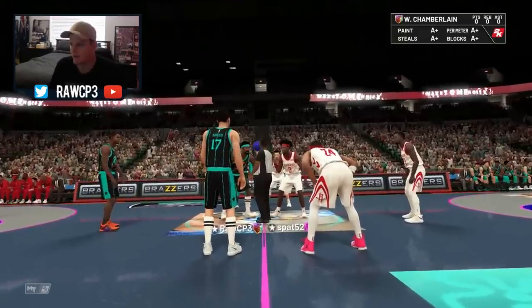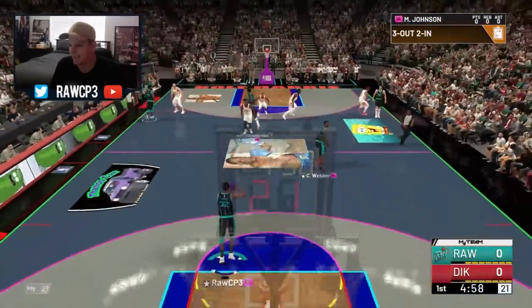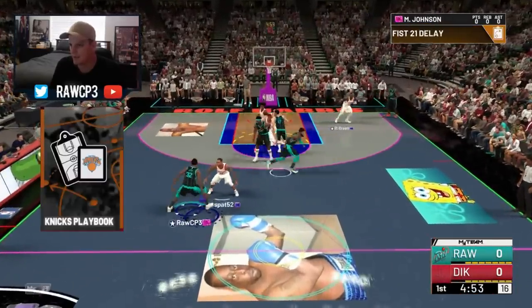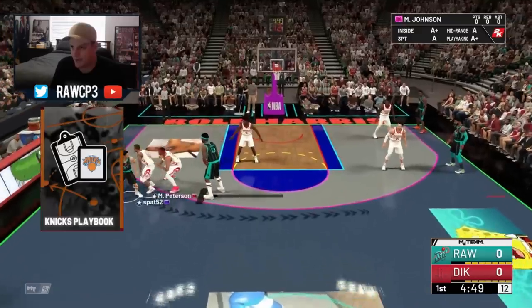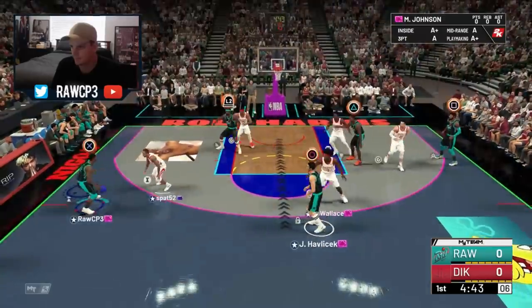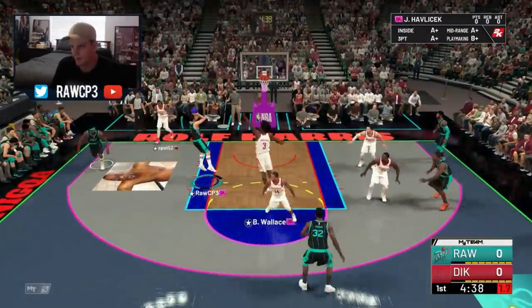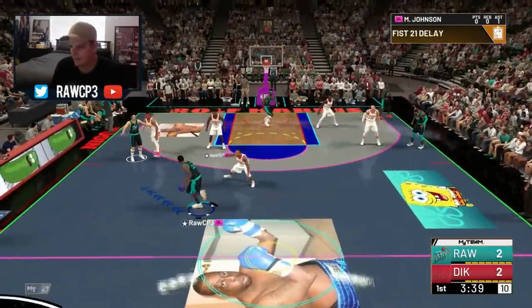Alright, can we win the chip? We've got the Brazos promo and an AIDS court. Let's get it. I'll be using the Knicks playbook too, guys — if you haven't already, go check that playbook tutorial out, it's a very good playbook. Alright, we're going to get the open mid-range here — I don't know what animation that is but we'll take it. Let's run that one back!